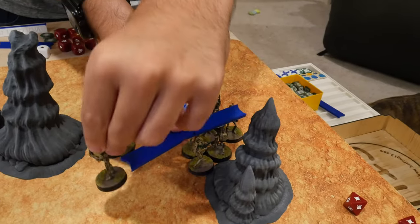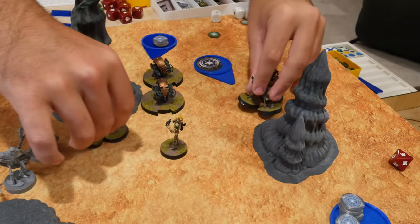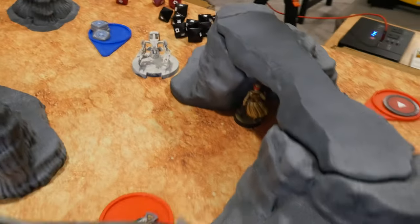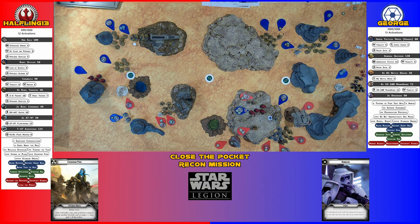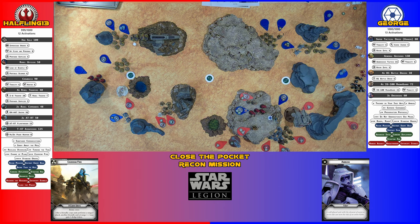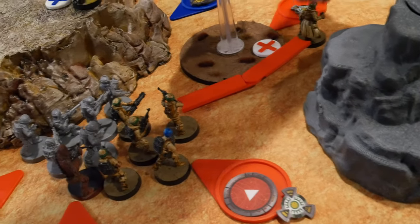I've got these B1s. They're going to move here and then take a shot at the dudes under the cliff. Two crits — cover doesn't matter then. Two dead. I'm going to activate this Rebel Trooper squad. They're going to take a move to get a free dodge, and then shoot at the lone Droid Deca.